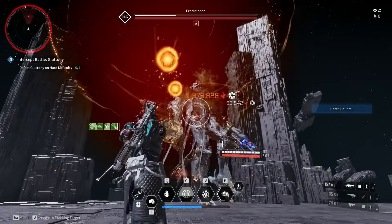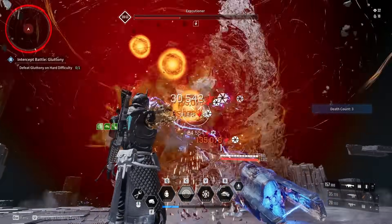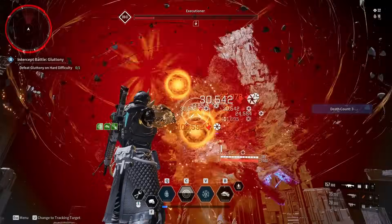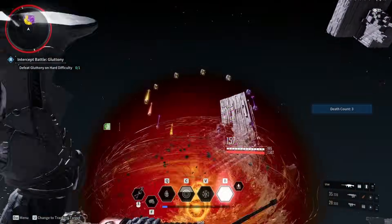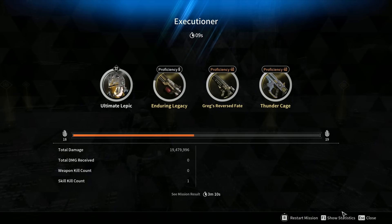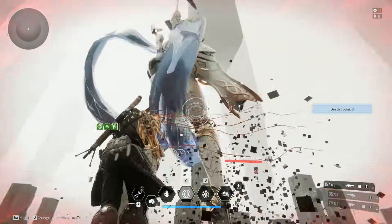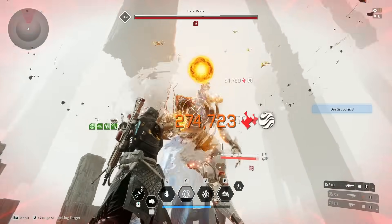Once you get into the hard bosses that require group play, that's where it gets a little tricky. Yes, you'll be able to put out a lot of damage, but those bosses have more HP, meaning you won't be able to drop them as fast. You'll take big chunks out of the enemy, but you won't drop them like we're doing here. We also have Dead Bride on deck.